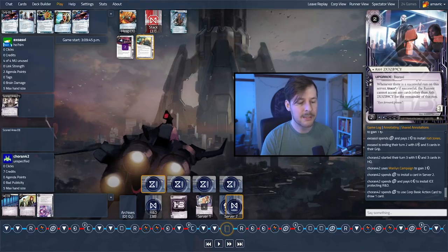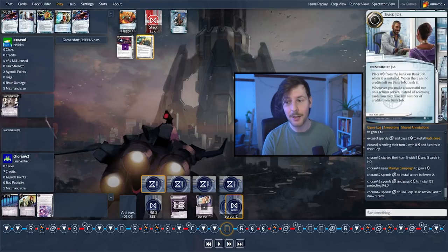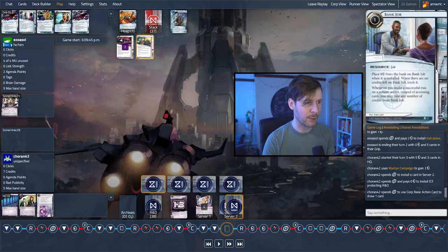The Pad Campaign on top of the Ash — well, it looked like that server was going to be the scoring server because Ash is a really strong card at protecting agendas in the remote server. Now we have a Pad Campaign on top of it, which you could rez, let it trigger for a couple turns, and then over-install with an agenda when that comes in. That being said, I do like the part of the play where Koran doesn't just put the Pad Campaign into a new remote server — because Bank Job is just going to be everything. Exosol needs just a click for credit, install Bank Job, runs this naked asset, and suddenly they're on eight credits, which is exactly what they need at this point considering they're on zero.